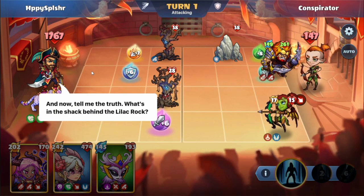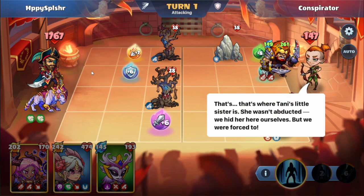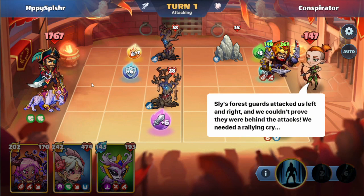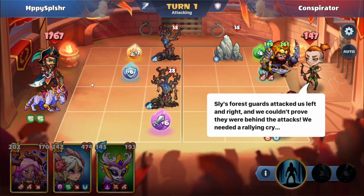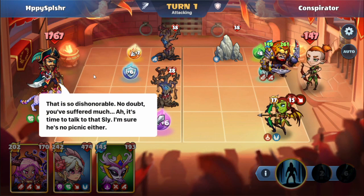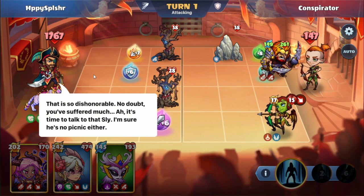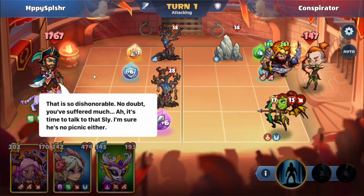Tell me the truth. What's in the shack behind the lilac rock? That's where Tani's little sister is. She wasn't abducted — we hid her here ourselves, but we were forced to. Sly's forest guards attacked us left and right and we couldn't prove they were behind the attacks. We needed a rallying cry. That is so dishonorable. No doubt you've suffered much. It's time to talk to Sly — I'm sure he's no picnic either.